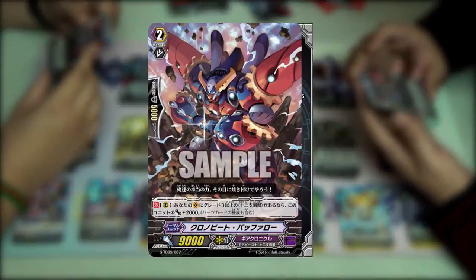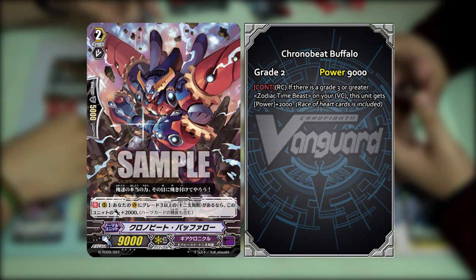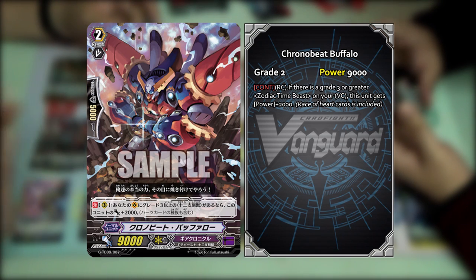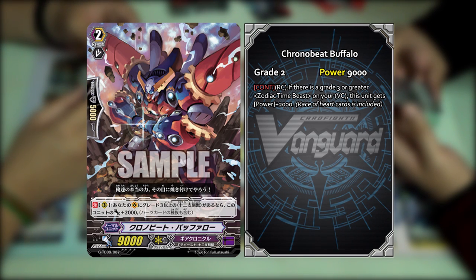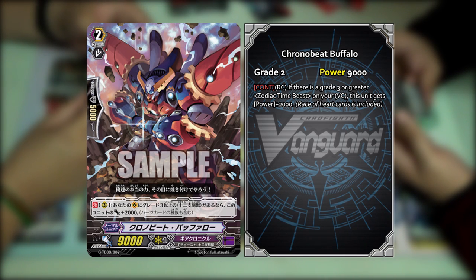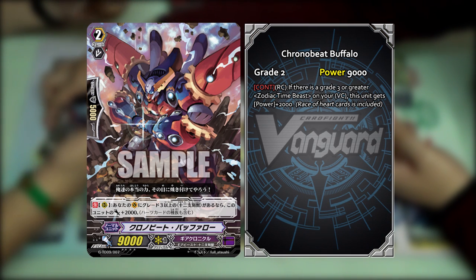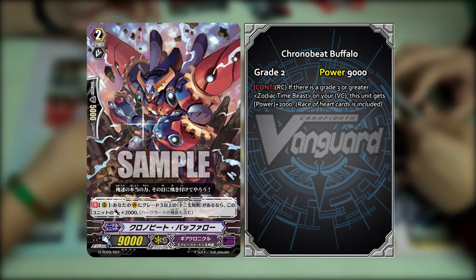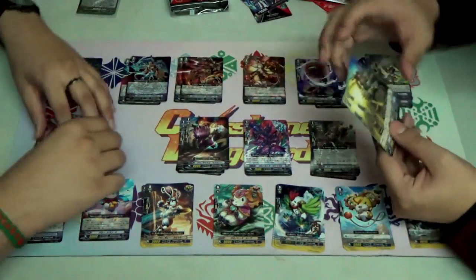Next we have Chrono Beat Buffalo. Its skill is a continuous skill — if you have a grade 3 and above Zodiac Time Beast Vanguard, this unit gets plus 2k. It's continuous, so as long as you have a Zodiac Time Beast Vanguard, this unit is an 11k. It doesn't even say during your turn, so on your opponent's turn, this is an 11k — hard to hit. And like Chrono Claw Monkey, this one also counts the hard cut race. Four copies of it.